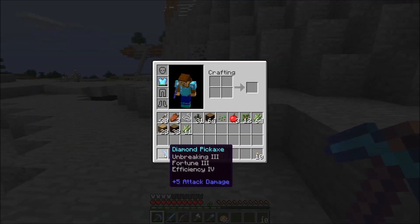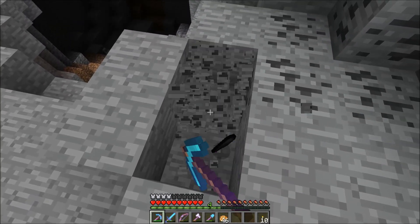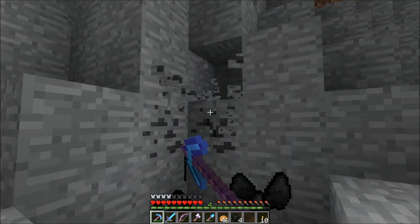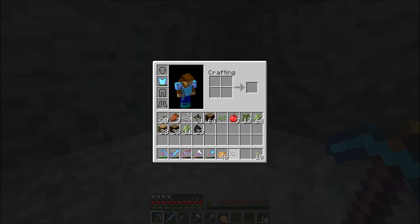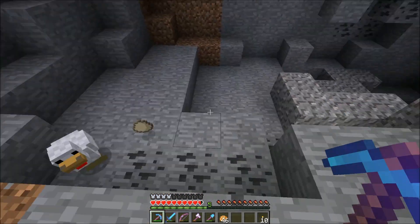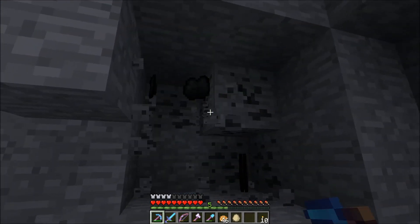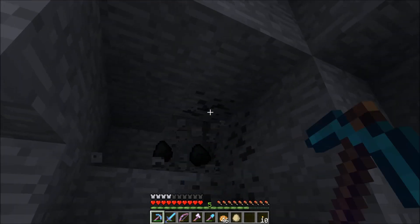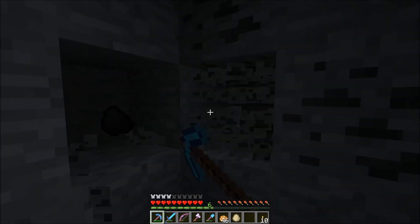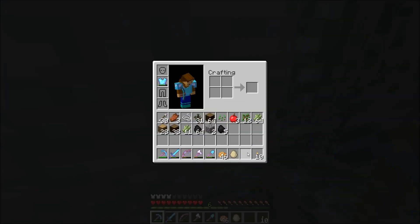I got Fortune 3, Efficiency 4 last time I was trying for Silk Touch. I'm going to Fortune up this coal here, get a good amount, and make torches. I might pay Con something to help me out. It's a good cave — lots of coal — I'll explore it one day. Unfortunately I don't have a ton of time for this, and I do want to tell you guys why.